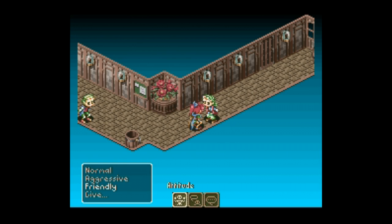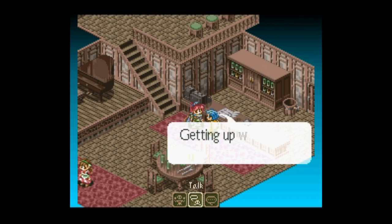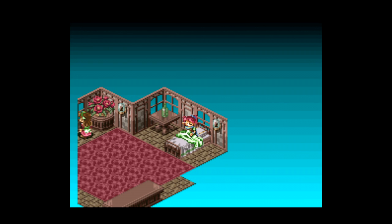Another interesting feature is that you can choose your mood when talking to people — like you can tiptoe on eggshells, you can be all pissed off, or all casual. It's a nice idea, but I don't think it really does a whole lot. I'm not sure anything changes based on what you pick.